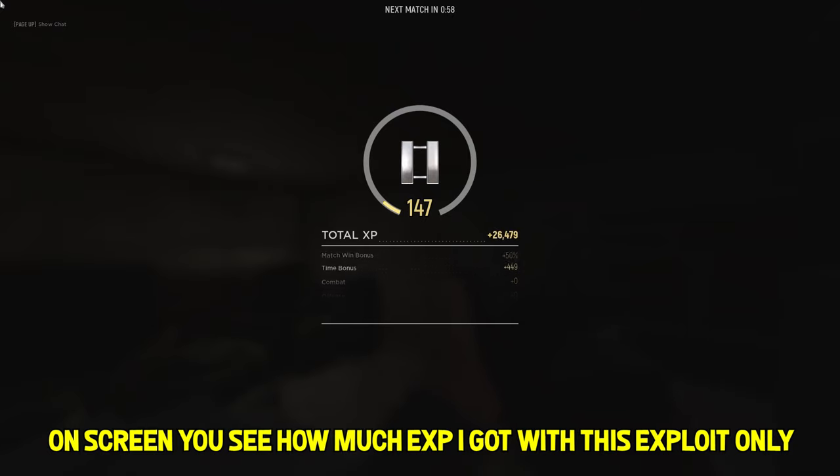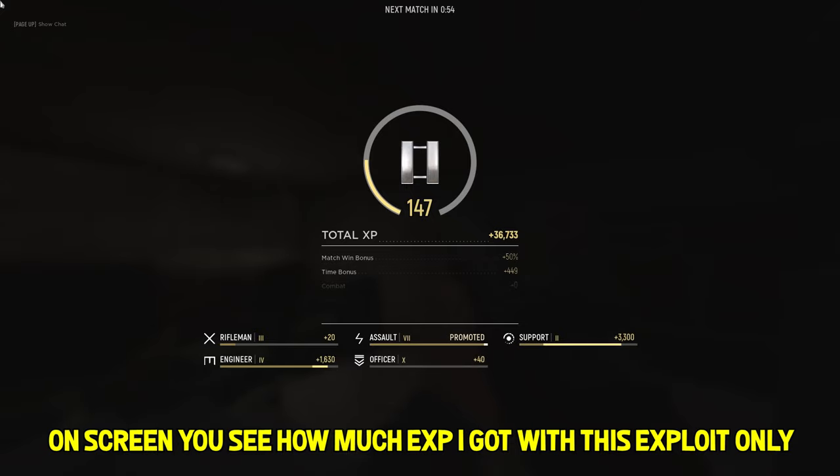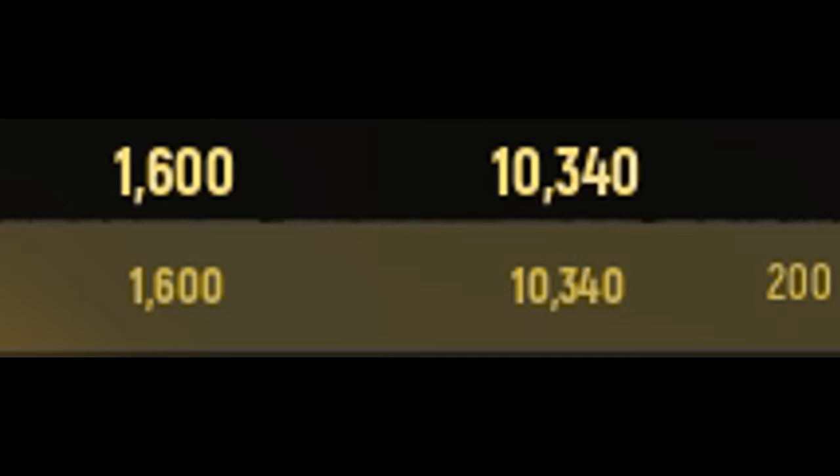In one match you can get over 30,000 experience points. That means if you have a class at level zero, by doing this exploit you will jump from zero to three within one match. I've been playing since beta — so far this is the fastest XP method.